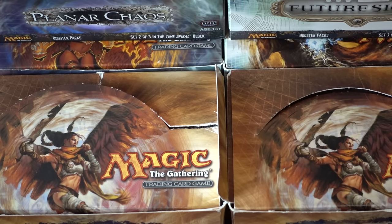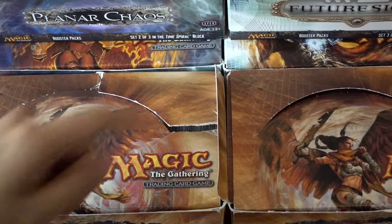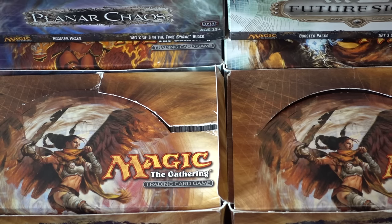This is my favorite set to draft. It's getting pricier and pricier, but I do have a Time Spiral, a Planar Chaos, and a sealed Future Sight from a case I purchased way back. It's definitely a set where you can get a tremendous amount of value. The commons and uncommons are worth quite a bit of money compared to something like Champions of Kamigawa, where outside of Sensei's Divining Top there's really not that much left. Bye guys!